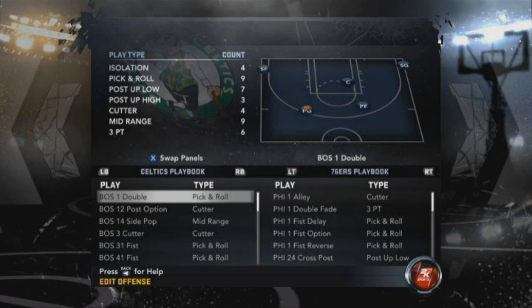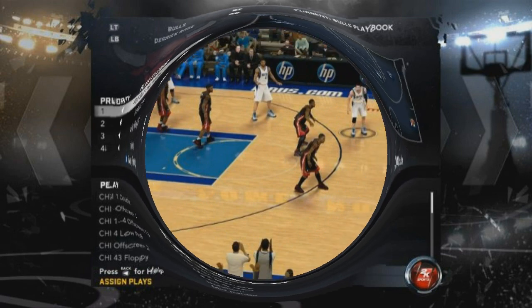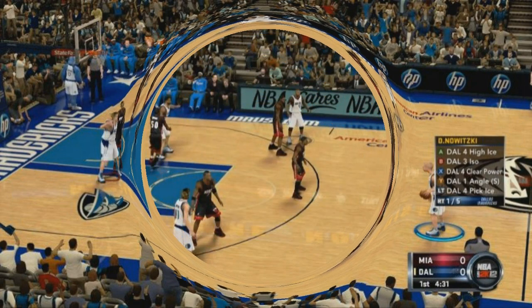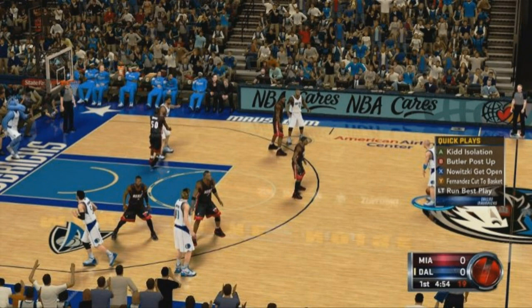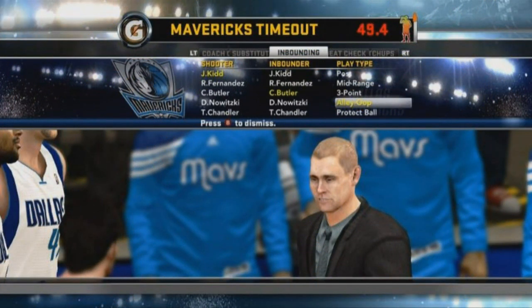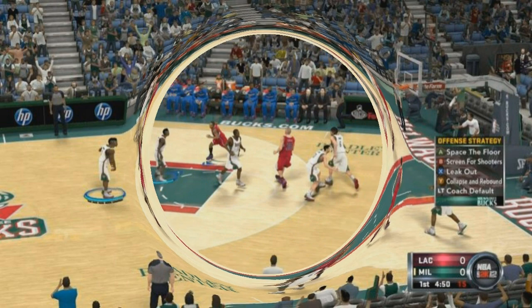They have the isolation where you got to create space and a one-on-one opportunity. They also have the low post where post plays are called all the time. A new addition is high post - that's for when you receive the ball at a high post extended. They have the cutter plays where a man cuts to the basket, you hit him, he lays it up or dunks it. They have the screen mid - this is when a player comes off a screen for a mid-range jump shot, something like a Ray Allen or Rip Hamilton type of guy. They have the screen three-pointer, mainly Ray Allen because he's the only person who comes off a crazy screen and hits that three-pointer.